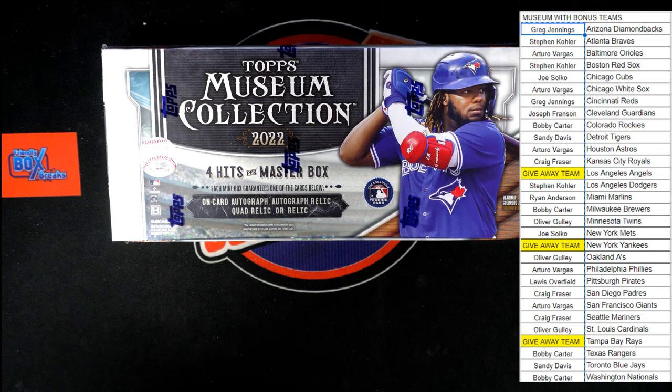It is time for 2022 Topps Museum Collection baseball hobby box 473. This is a pick-your-team break, but we do have three giveaway teams: the Angels, the Yankees, and the Rays. First place in the race gets the Yankees, second place gets the Angels, third place gets the Rays.